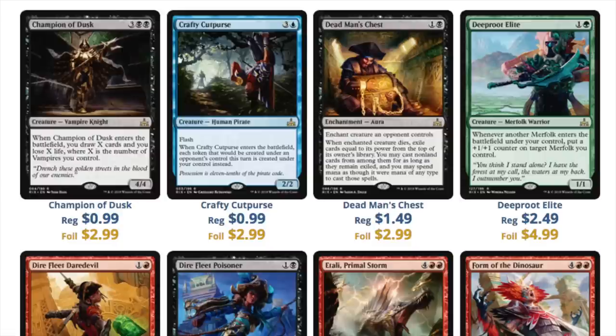I like them as long-term speculations — should they hit $0.20 or $0.25 on TCGplayer, that makes a lot of sense. Any Vampires, any Pirates will have value for the next set, or the next time Vampires hit standard.